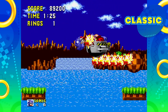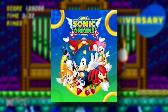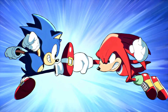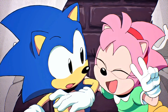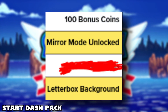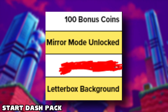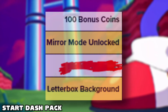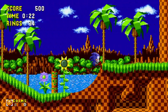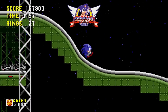Like Sonic Colors Ultimate, there are different editions. The standard edition just includes the main game. There's also DLC that the editions come with. The first piece of DLC is the Start Dash Pack, which is included if you pre-order any edition — either the standard or the digital deluxe. It includes 100 bonus coins, mirror mode, and letterbox backgrounds. Mirror mode is pretty self-explanatory — you just play the stages backwards. Letterbox backgrounds give you different themes if you're playing classic mode.